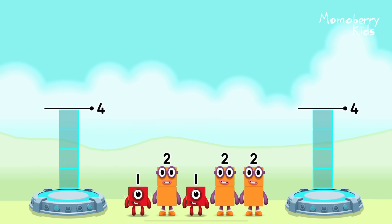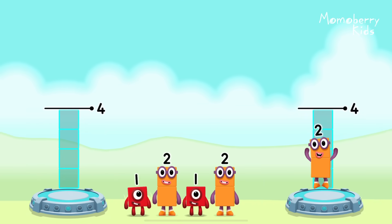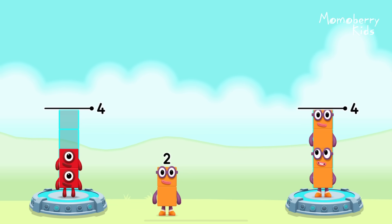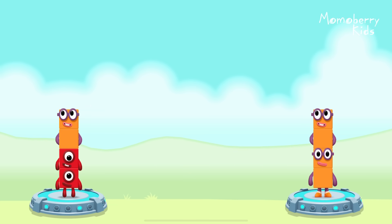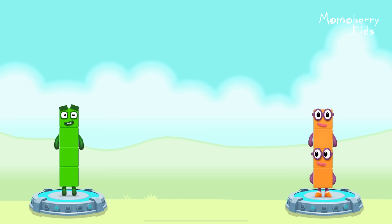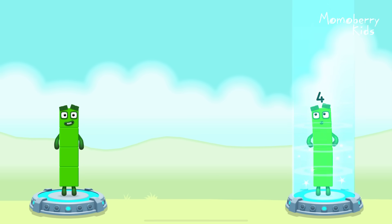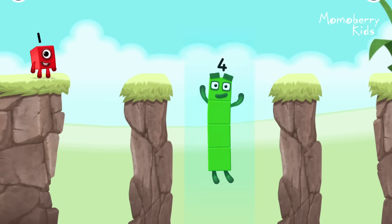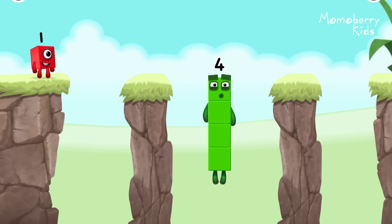Share the number blocks evenly to make two groups of four. Two, one, one, two — you solved it! One plus one plus two equals four. Two plus two equals four. Four equals four. I am four. Have we met before? Good job!